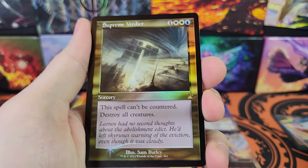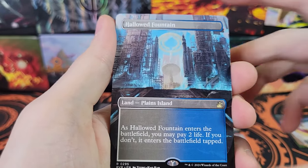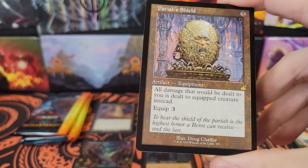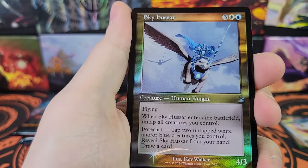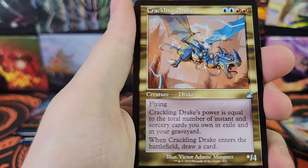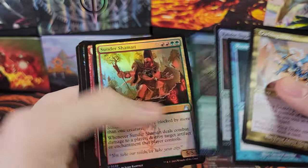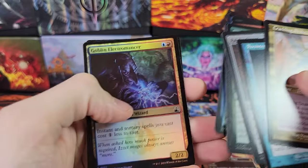Serialized — nope. Supreme Verdict, not a bad card. Hallowed Fountain — there we go. We're actually getting a lot of Shocklands — brings us up to five. Pariah's Shield. Arclight Phoenix. Ractosignet. That's cool. Homing Lightning. And Cloudfin Raptor. Three packs remaining.